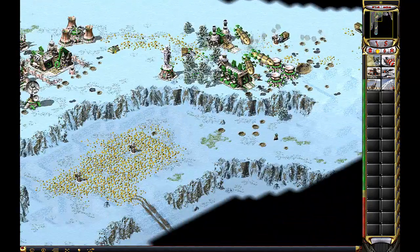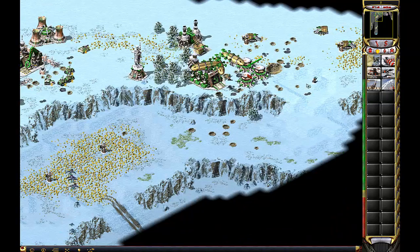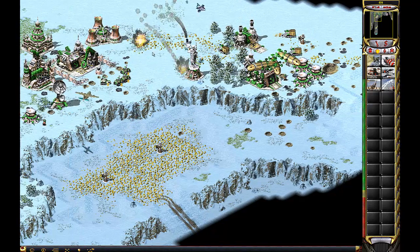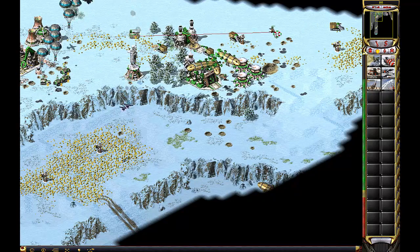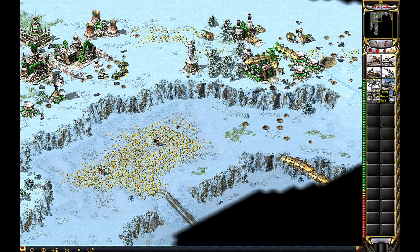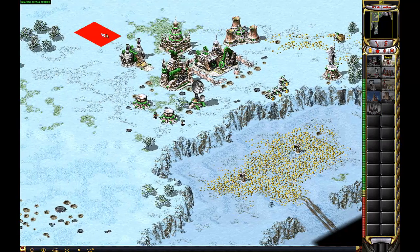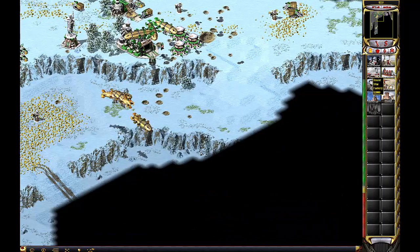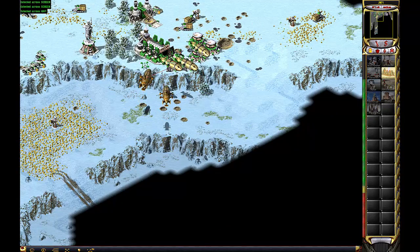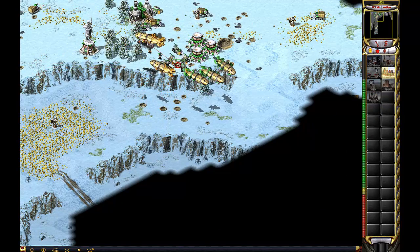Our base is under attack. Repairing and rebuilding. Oh boy, here comes problems. Cancel and hold — structure lost.